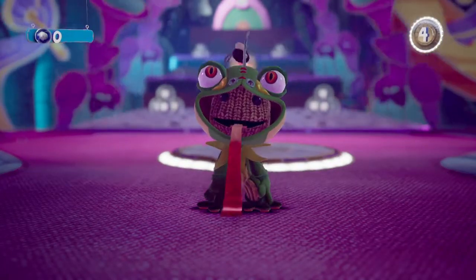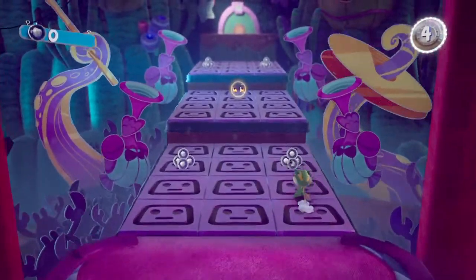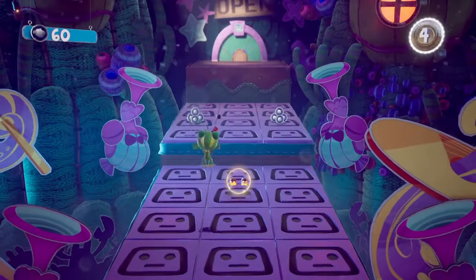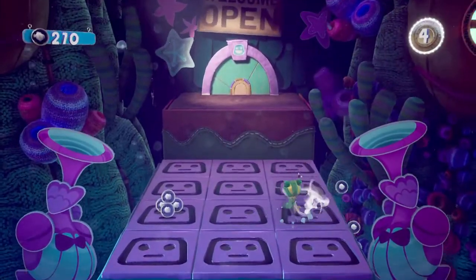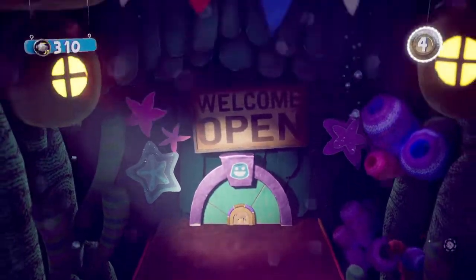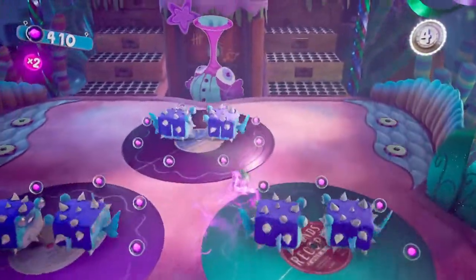All right, here we are in the kingdom of Crablantis once again — this is the coral reef. The level is playing along with a song that is not being played right now. Here are the rock monster boots. We can start out and get the whole rock monster set from this musical level, as the other ones have done the same. Here's the two-times multiplier.